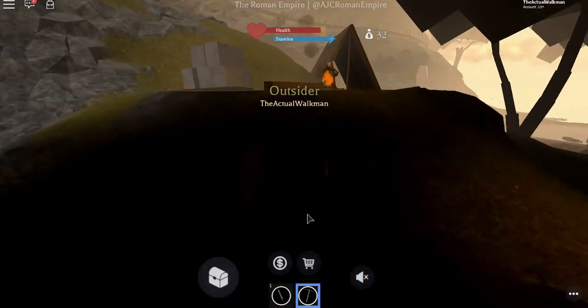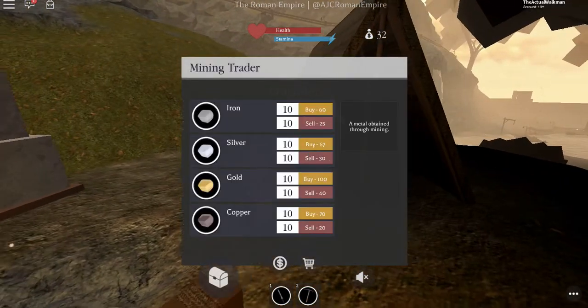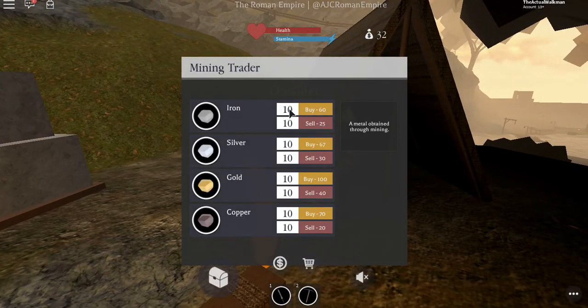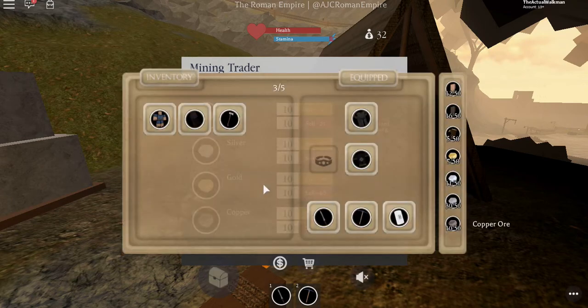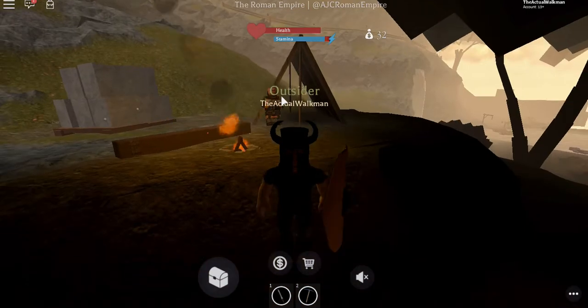Let's look at this guy here. What do you have to buy and sell? So 10 iron costs 60, but if you want to sell 10 iron you only get 25, which I feel is kind of ripping me off. Silver: buy 10 for 67, sell for 30. Gold: 140. Copper: 70 to buy, 20 to sell. I'm just going to wait for the resources to respawn, and then I will start mining.